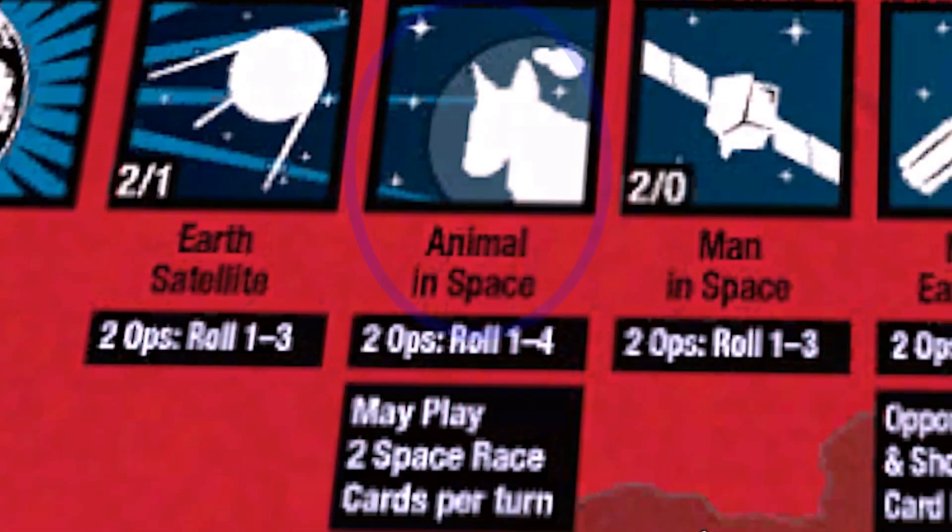The next box is Animal in Space. You need a two ops card, and you need to roll one to four to get here. This allows you to play two space race cards per turn until your opponent catches up and enters the space themselves.